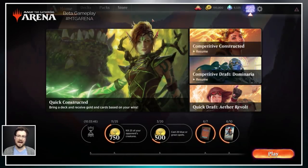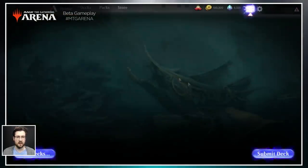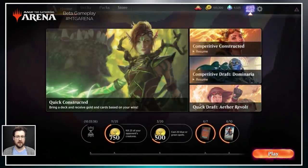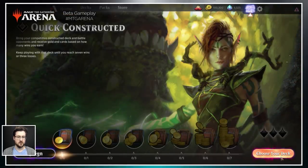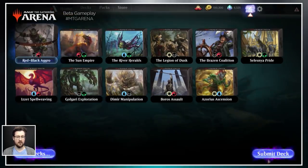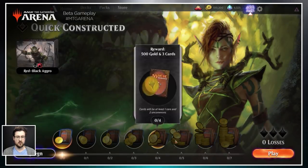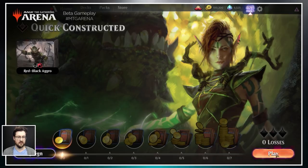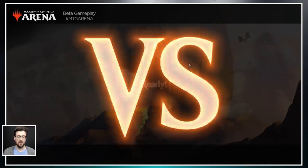Now that we've gone through building decks, let me show you how to play the game and give you a couple of pointers on shortcuts. I'm going to jump into Quick Constructed where I will hopefully have an opponent waiting for me. You can access events via one of these panel buttons here, or simply click play and select from the drop-down menu. I'll choose Quick Constructed, select red-black aggro, and submit the deck. The track shows you the reward structure for the events you'll be playing in.